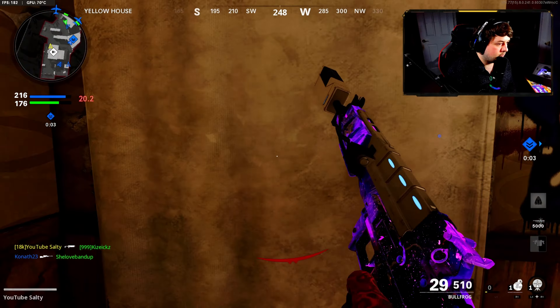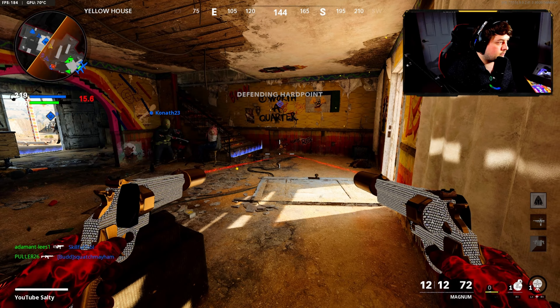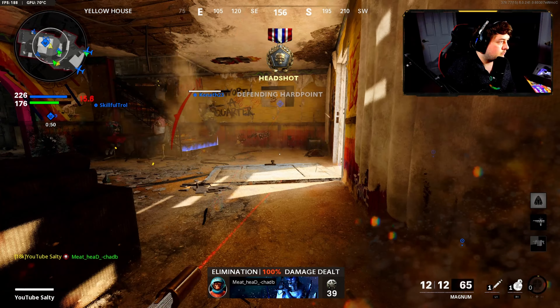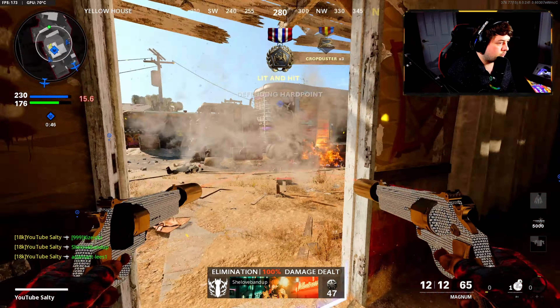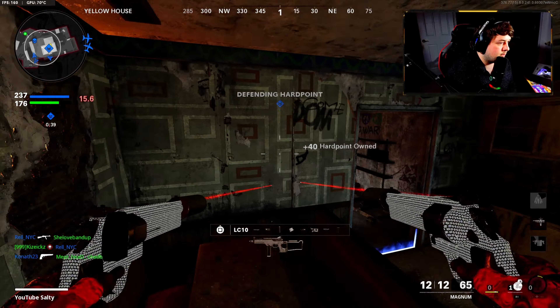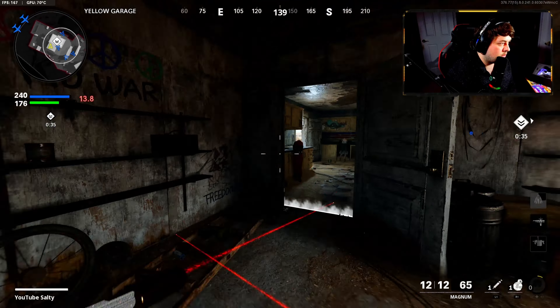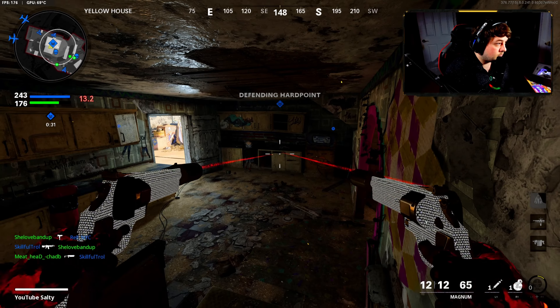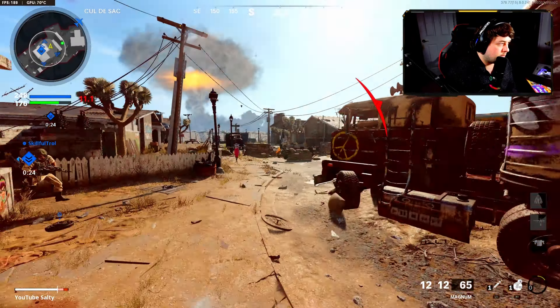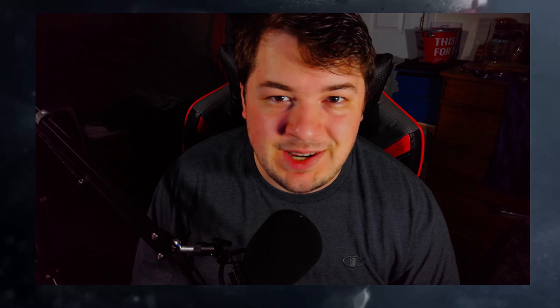All right, now we just hold the hill and we win. There's someone in the base right there — we're gonna flip spawns. No one's on the hill. This game was so stressful for no reason. GGs man, we have 130 freaking kills! If you guys enjoyed the video, make sure you hit that like button. If you're new to the channel, make sure you also smash that subscribe button. I'll see you guys in the next video.